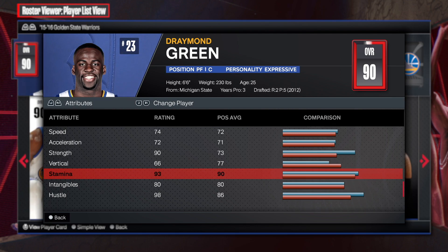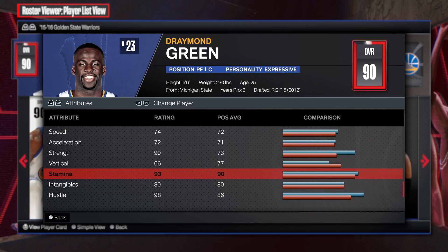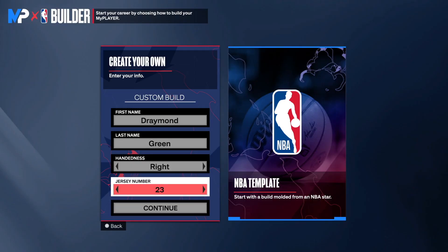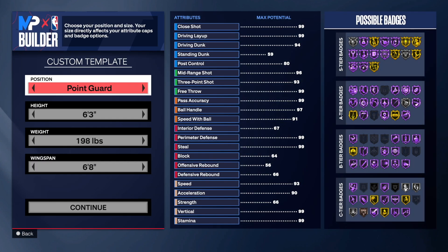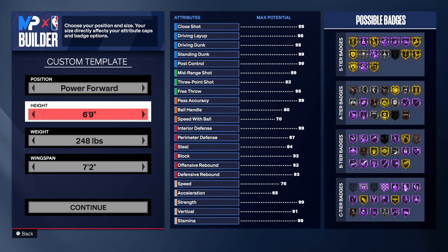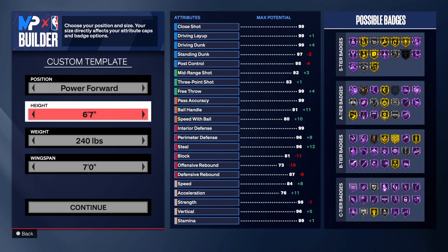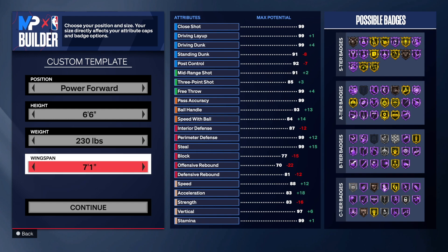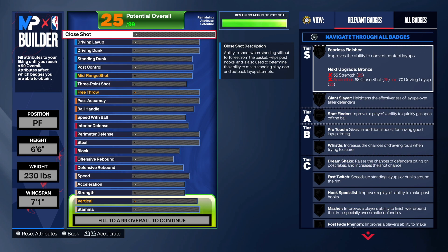Let's go right to the MyPlayer builder and make Prime Draymond Green. We already have the first and last name set — Draymond Green, right hand, jersey number 23. You want to go up to power forward, set height to 6'6", drop the weight down to 230, and the wingspan to 71.